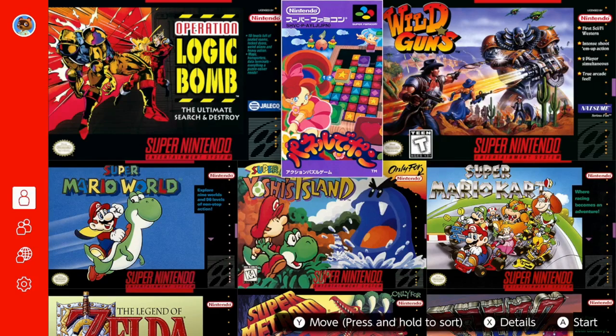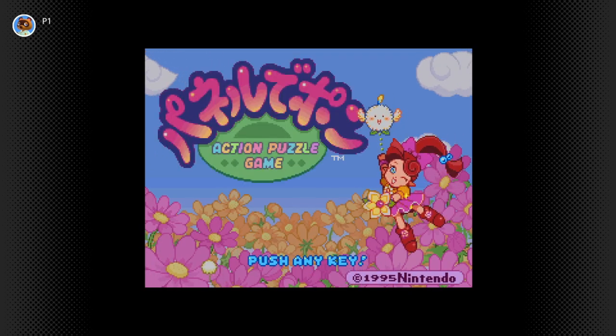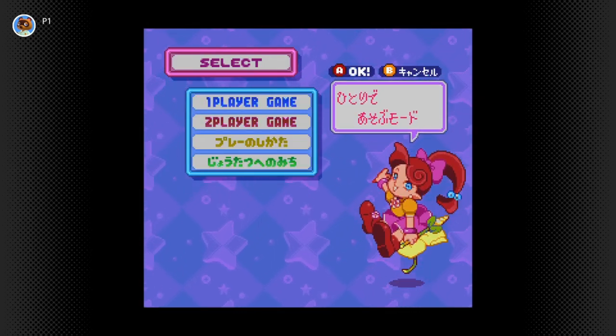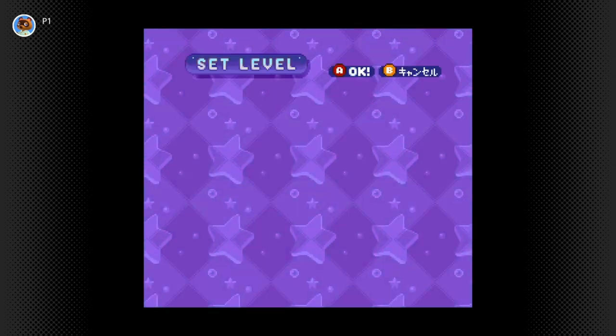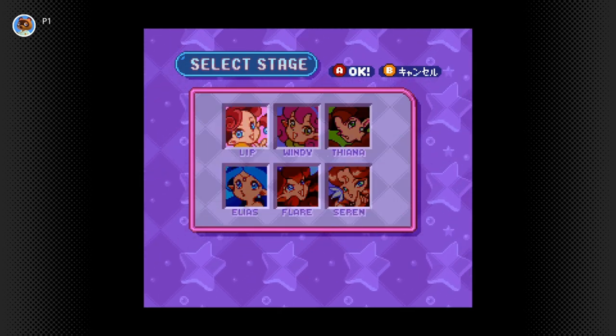The final game we're gonna check out is Panel de Pon — otherwise known as Tetris Attack or Pokemon Puzzle League. This is the original Japanese version of the game, and it has that one character, Lip, who is an assist trophy and also has a costume in Smash Bros. Let's go ahead and get started and play the main mode.